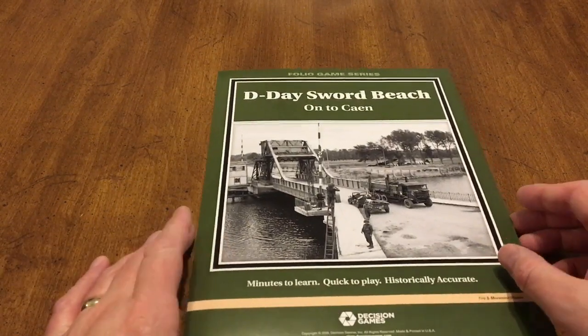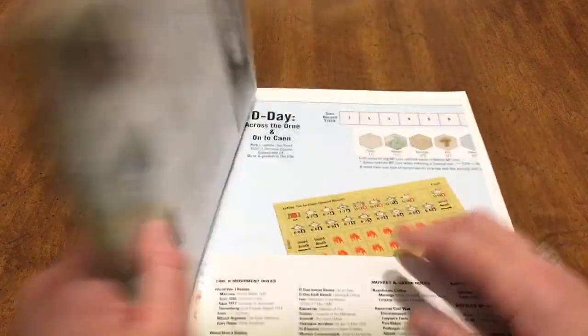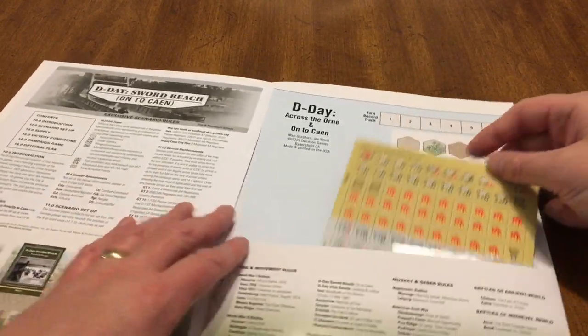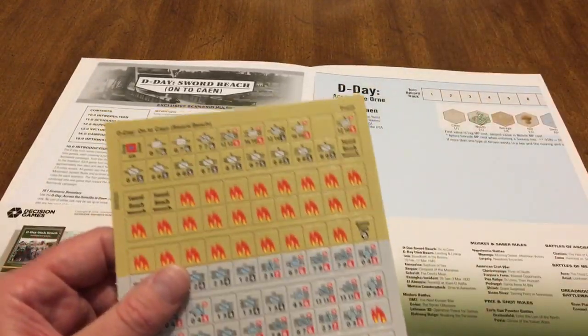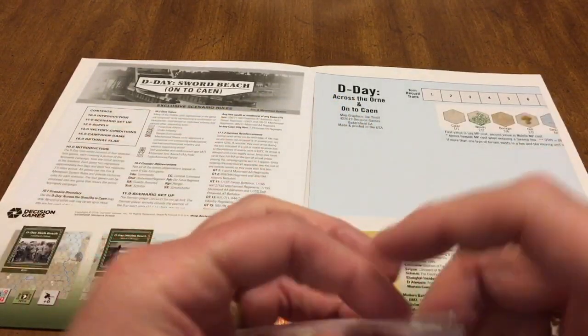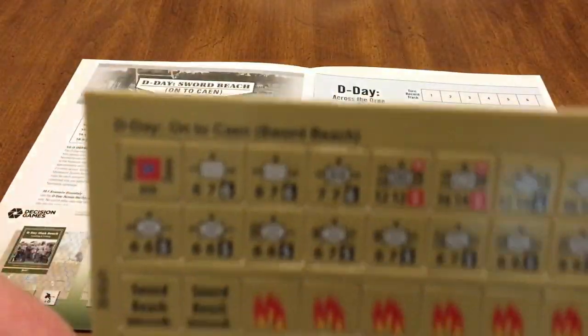Decision Games gives you true folios. Look at that — it's a true folio, a true folder. That's what it looks like when you open it up. There's a little baggie for your counters after you punch them — that's cool.